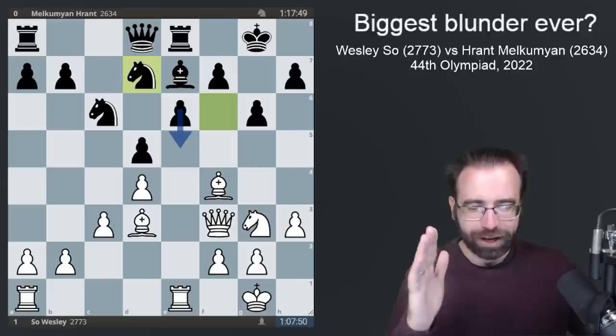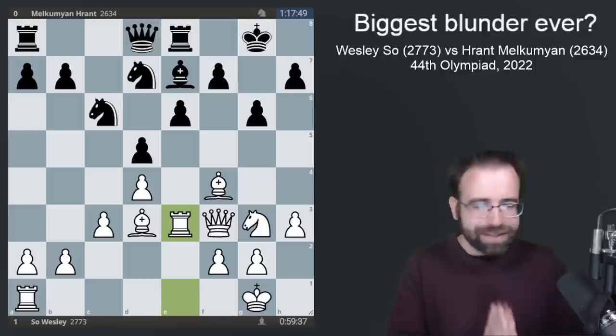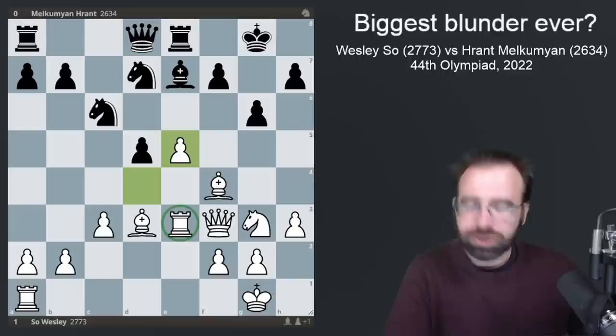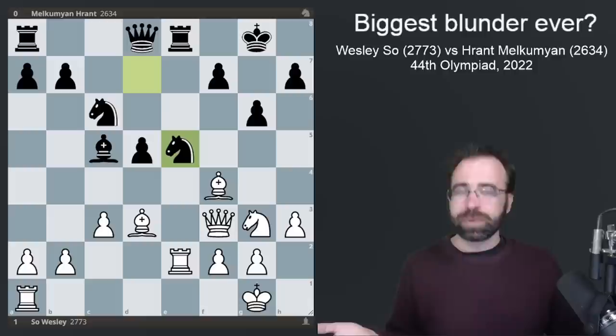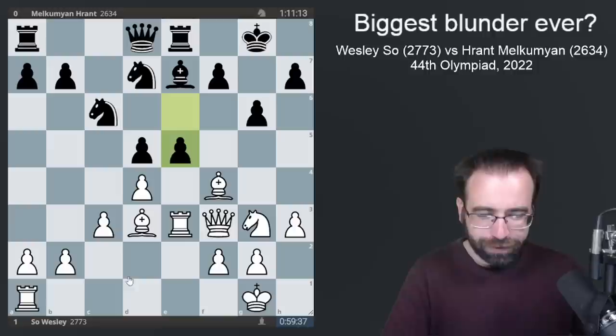Now comes knight to D7 — a true hint that E5 is next on the agenda. White does something very sneaky: he plays rook to E3, which is basically begging Black to play pawn to E5. After pawn to E5, if White simply recaptures, the rook on E3 becomes a major target. Black could play bishop to C5, attacking the rook, and if you count defenders, White would just be losing a pawn and end up in a lot of trouble — the queen becomes kind of trapped. So the rook on E3 doesn't make sense if the plan is to just take back this pawn.